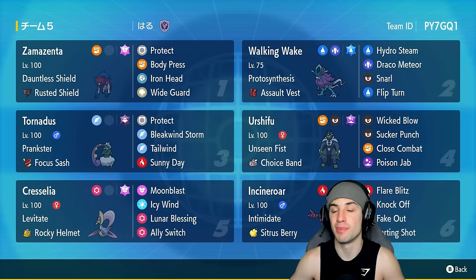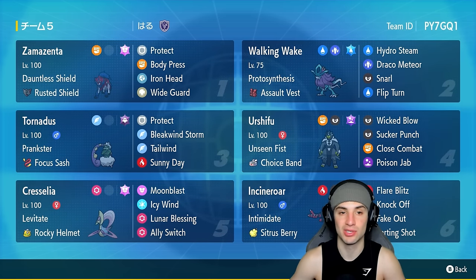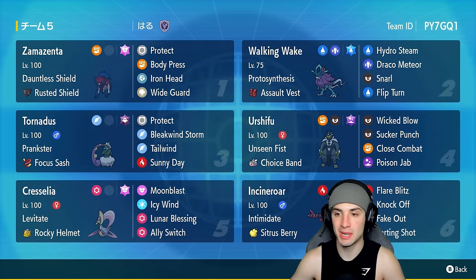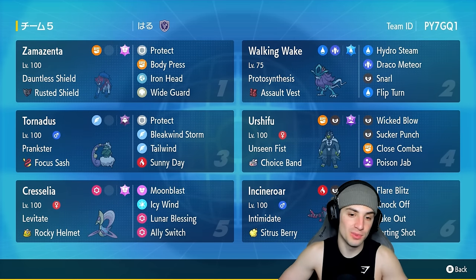Other Pokemon on this team besides Incineroar: we have Walking Wake, which can pair into sun, get that Protosynthesis boost, and do big-time damage with Hydro Steam. It's got Draco Meteor for STAB, Snarl for special attack drops, and last but not least Rock and Flip Turn — a nice little pivot move.